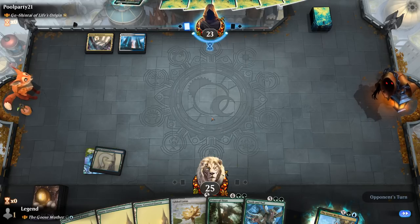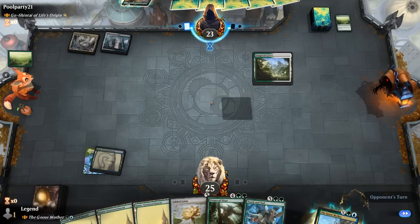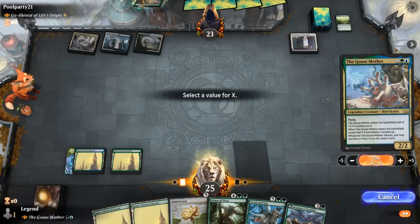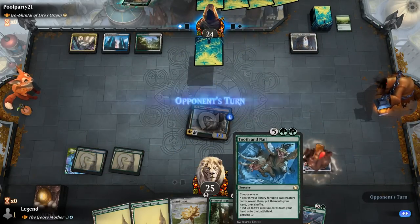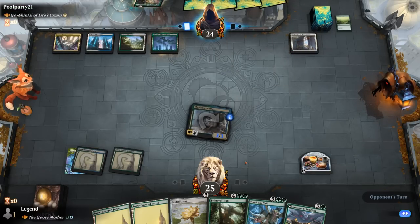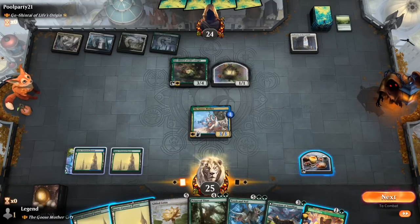Opponent with a Hallowed Fountain untapped — an Explore follows. So our opponent's off to a decent start as well. We can see Life's Origin next turn already. Authority makes our stuff come into play tapped, but Invasion of Zendikar's not bad — can play that next turn and play Goosemother for now. A 3/3 Goosemother can also transform our Invasion of Zendikar at once, which is nice. The Lotus Cobra doesn't quite work out here.